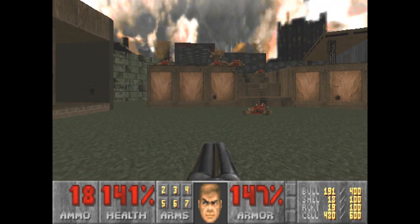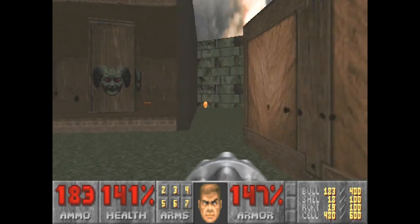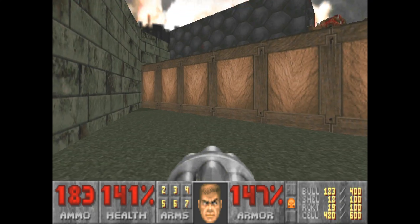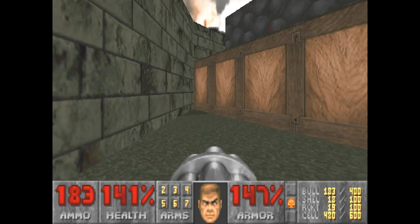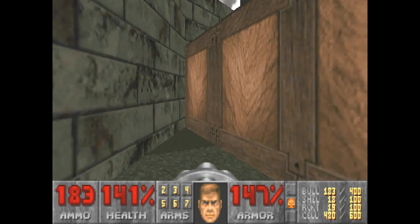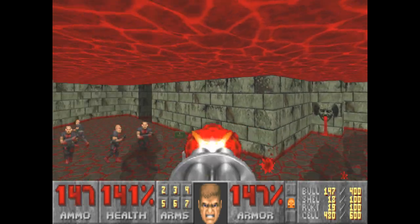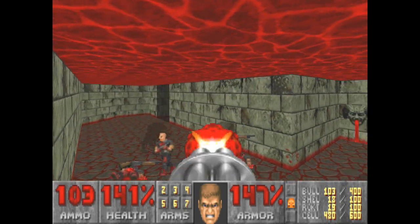Okay, I'm running low on shotgun shells. Oh, there's the blue Skull Key — let's go for it. There's a secret here. Why not? Let's go for it. Secret number one is right up here, and I have a good vantage point. I can just take them down from up here. I guess they're fighting each other.